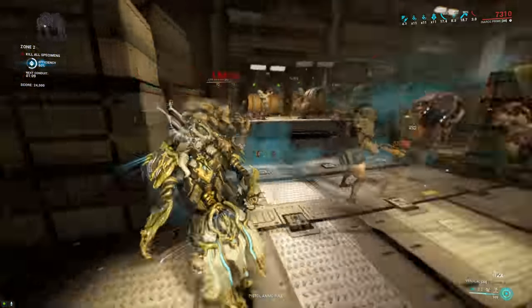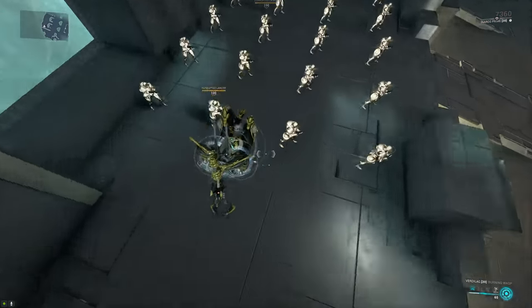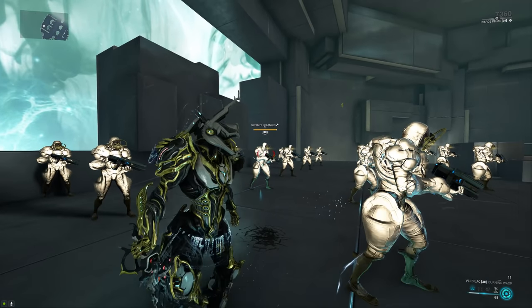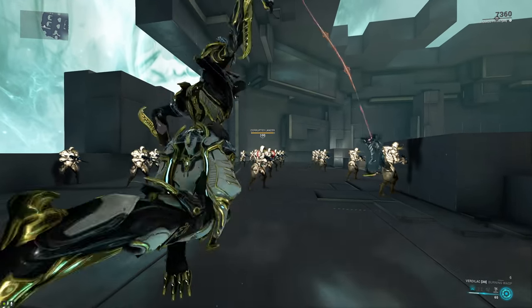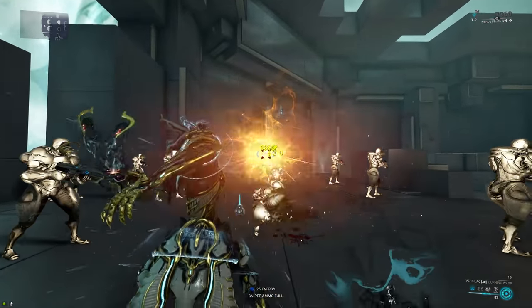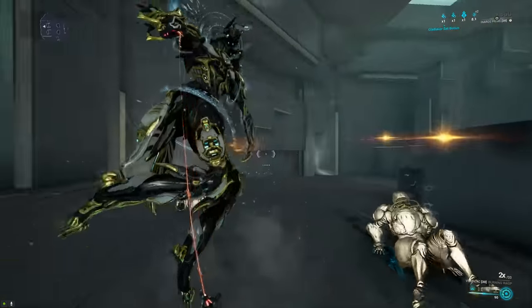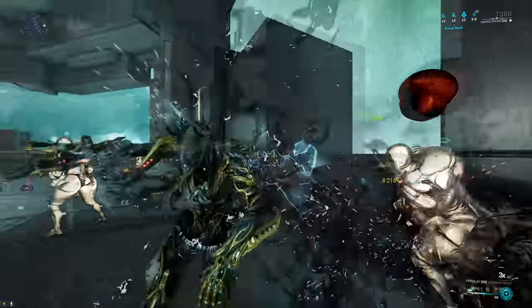But that's not all, because as you may have noticed in the gameplay, this weapon comes with its own unique mechanic. First, it has a forced electricity proc on a slam — any enemy nearby will get electricity procs, which is a nice bit of crowd control. Second, it has a unique block combo: doing the standard block combo switches it into a mode that fires a projectile with each swing. The projectile does pure toxin damage but combines with other elements, so with cold added to the weapon the resulting projectile is actually doing viral.